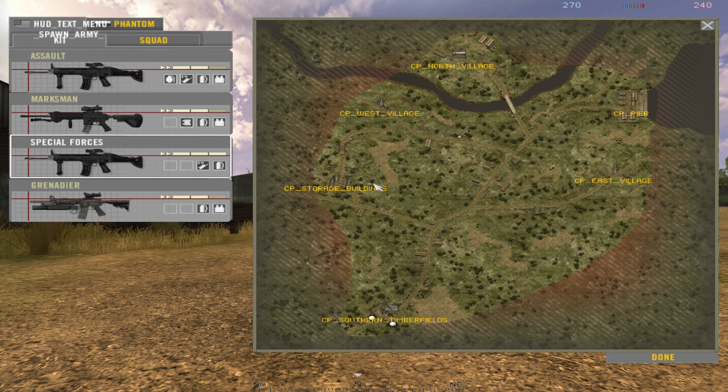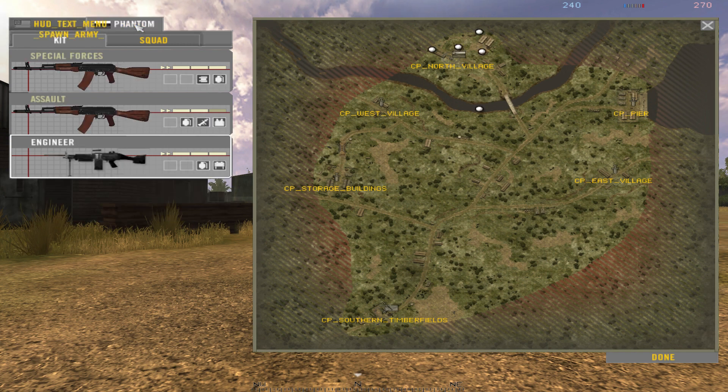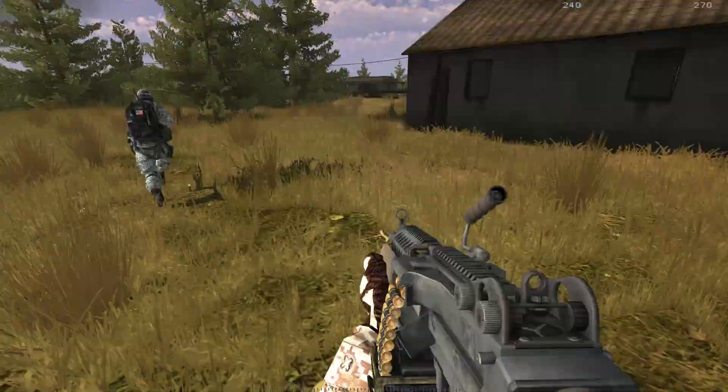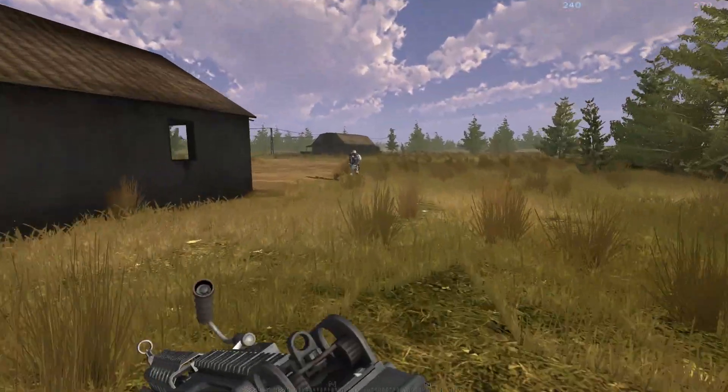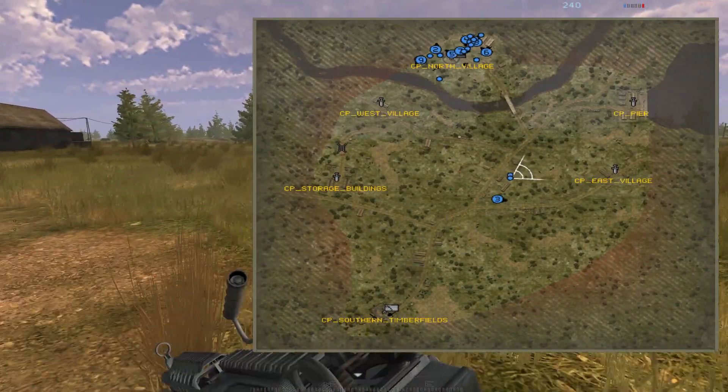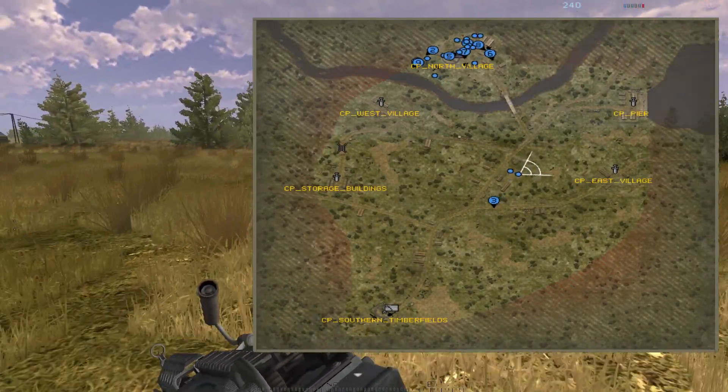I had to restart all the modifications and the game again. Now we are going to switch sides. Since this modification has only one map, we are going to play this Harvest stuff. Let's choose engineer because the other two I've already picked. Did I just fly? They spawn in the middle of the field — that's why they are so fast.